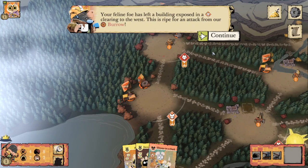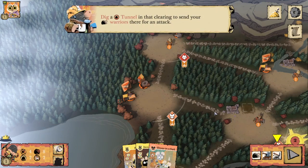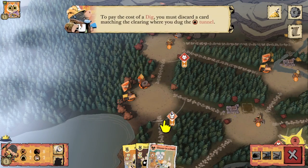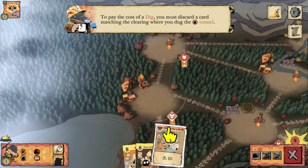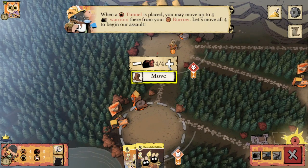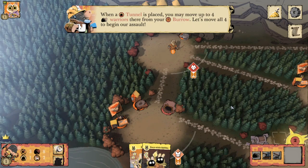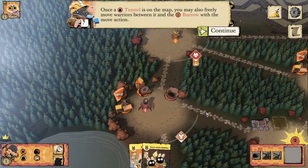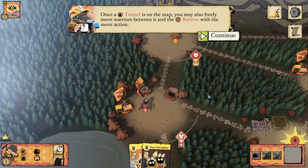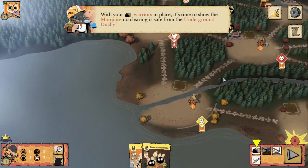Our feline foe has left a building exposed in a mouse clearing to the west — this is ripe for an attack from our Burrow. Dig a tunnel in that clearing to send our mole warriors there for an attack. To pay the cost of a dig, you must discard a card matching the clearing where you dug the tunnel, so we want to go to mouse, so we spend a mouse card. When a tunnel is placed, you may move up to four warriors there from your Burrow — we're going to move all four to begin our assault. Once the tunnel is on the map, you may also freely move warriors between it and the Burrow with the Move action.